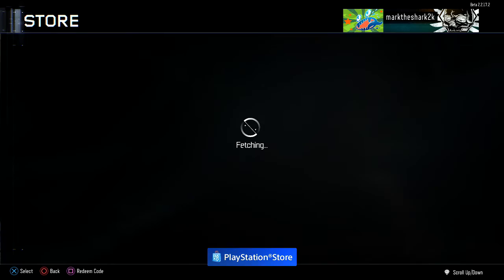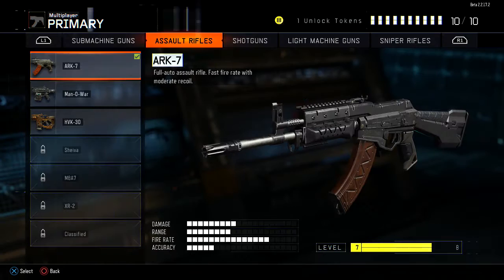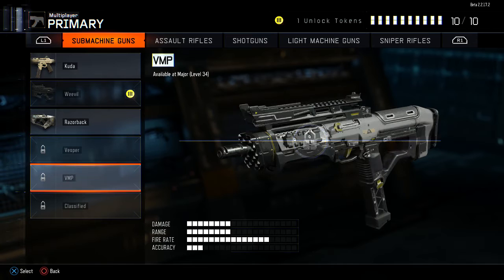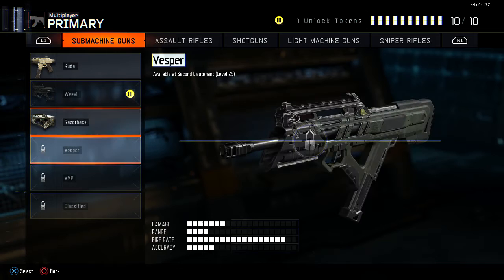There's a store where it's trying to sell you all the additions — I already pre-ordered mine. Let's look at the guns. We've got SMGs: Cuda, Vesper — we'll be able to get that. Weevil, Razorback — my brother likes that one — and Vesper.